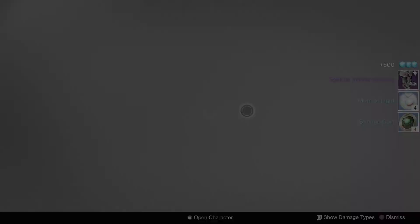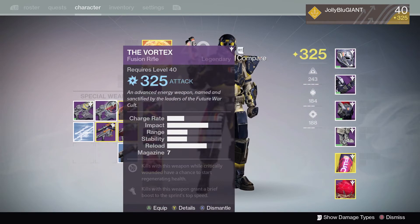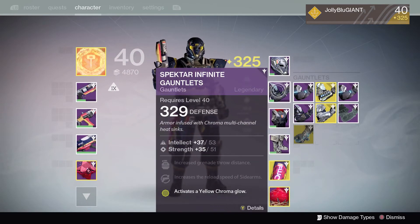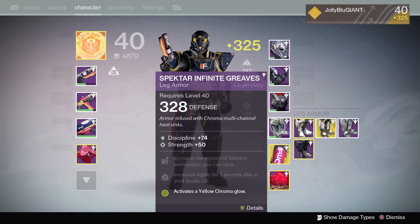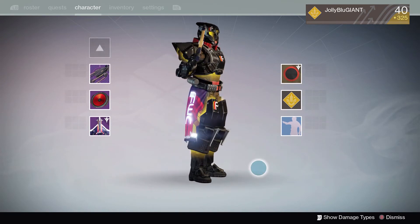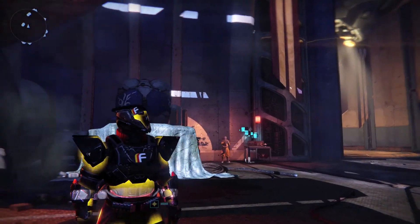I'm happy that I almost got one of each thing — what a mark. The perks on the weapons though were kind of everything seemed pretty standard. It was very high light level though, so that was awesome. But I think the highlight is getting four pieces of the Spectre Infinite gear. I turned on the yellow chroma for it — it didn't really look that cool to me until I put on the Beltane shader. That's when I really noticed it started to shine. Looking at it through the wraith's perspective, this armor looks pretty sick with that shader on as well as the chroma.